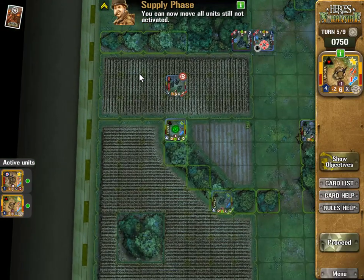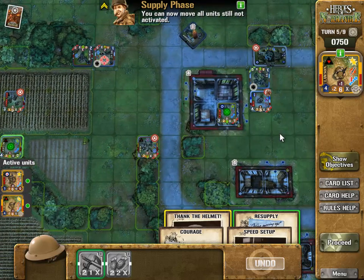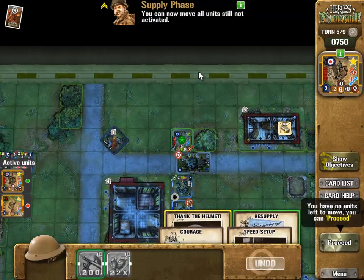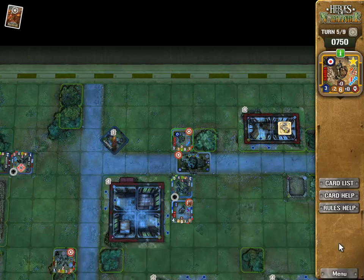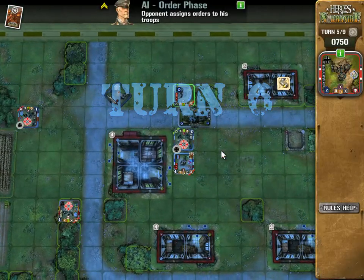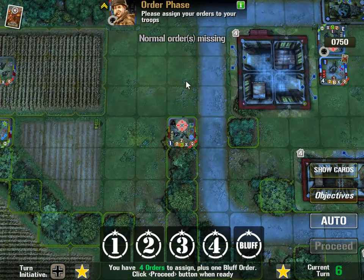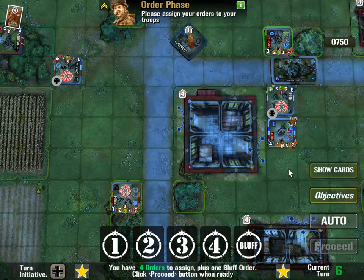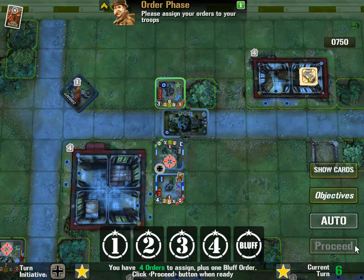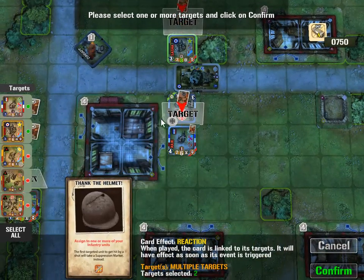Okay, let's move it up here then. This is the supply phase so this unit - oh I can move it to here. No opportunity fire, excellent. What are they doing up there? Let's proceed. So if one of my units gets hit it can be suppressed, unless it's a close assault in which case it doesn't. So let's show the cards - let's put the helmet on this wonderful guy here so we don't lose him.